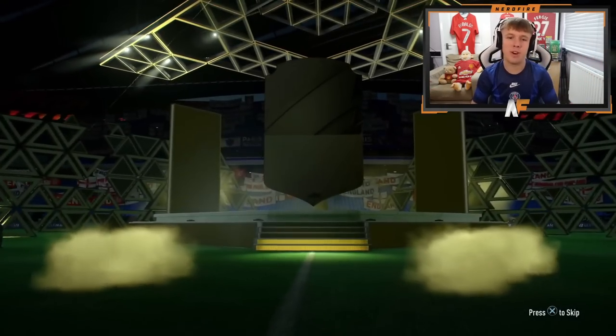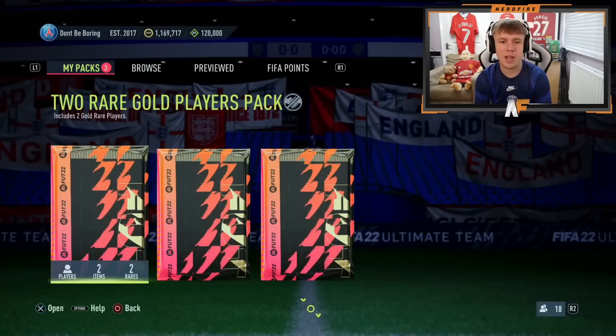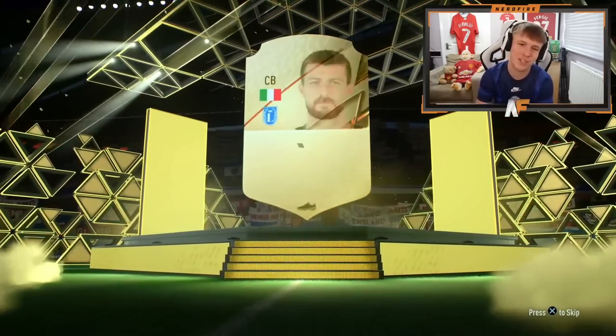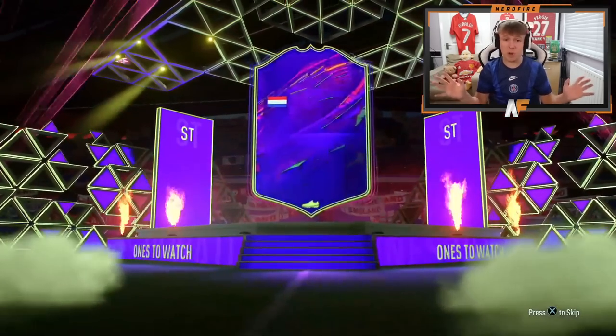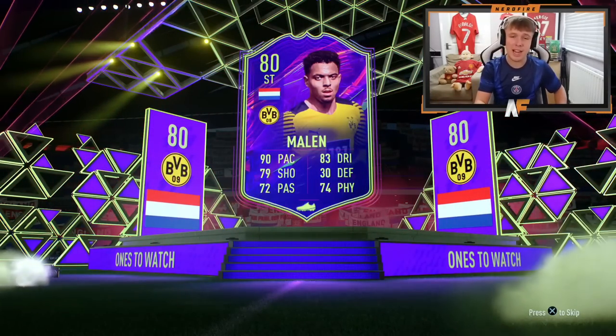Final five packs — I always like to open the middle pack. We got Isaac. Boards in the fourth final pack — it's Coates. One more walkout or Ones to Watch in the final three? Middle pack again — boards, Italian center back, Chiellini. Final two: the penultimate pack — Ones to Watch! It's Malang Sarr. I haven't got him either so that's a dub. We got Ones to Watch in the penultimate pack — we'll take that.